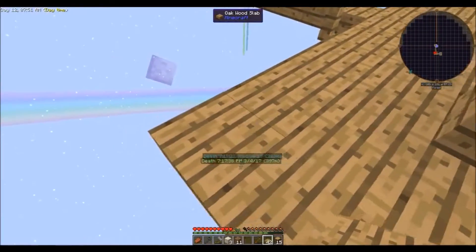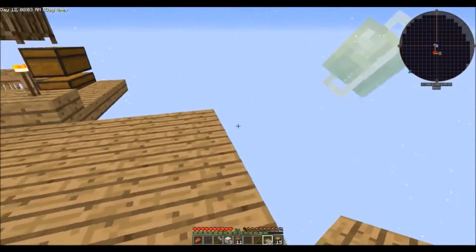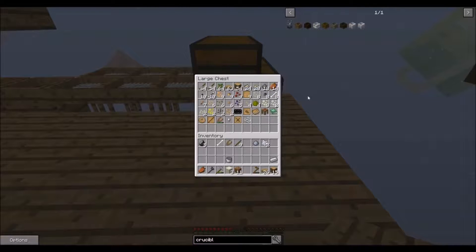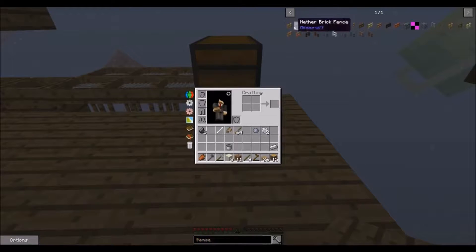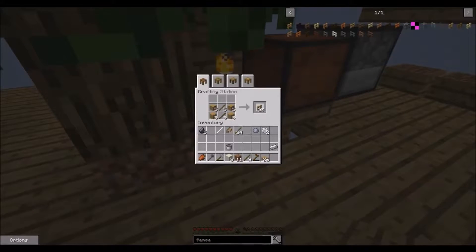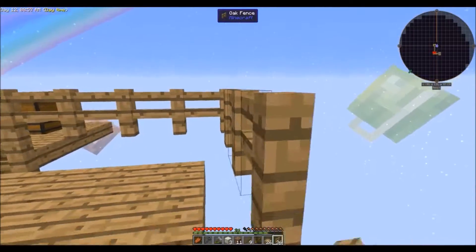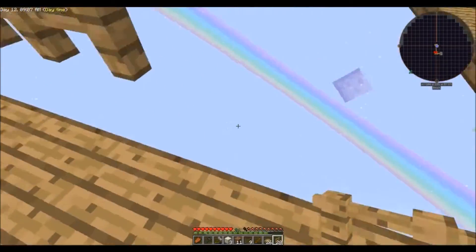We're going to come off in this direction a little bit to make lava. I've got to fence this area off so I don't fall off while making some lava. Used all my fences? I always forget how to make fences. Looking it up - I need some regular wood. Let's go ahead and make up a few fences. Just going to fence this off a little bit - don't want to fall off over here.